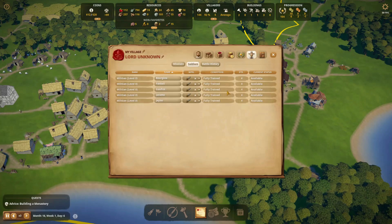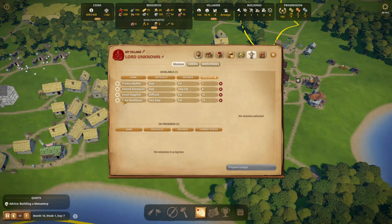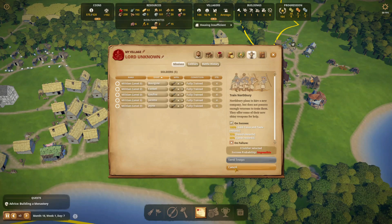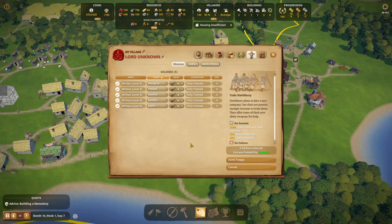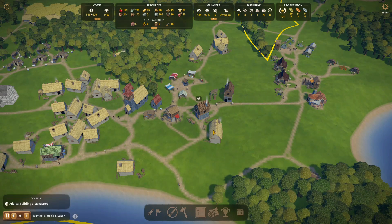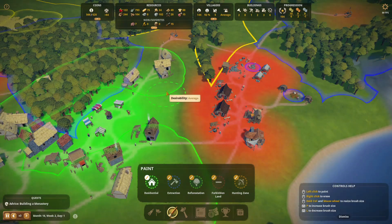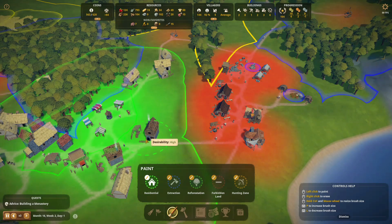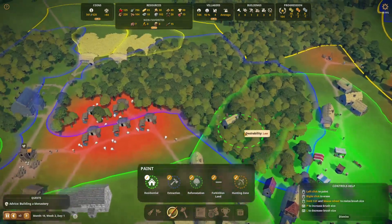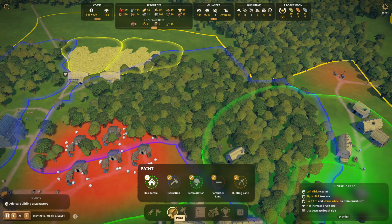Our soldiers are all fully trained. There's an easy mission: Train Northbury — we can get gold coins, tools, spears, and swords from it. Let's prepare our troops; we'll send them all out. We have an extreme mission success chance, which is great. Our soldiers are heading out. Let's also expand this area a bit to fit in one or two more houses, which might solve the last few pieces of housing shortage.